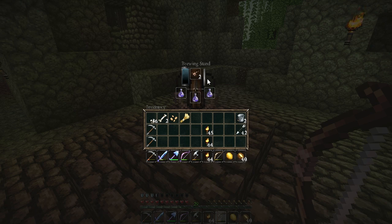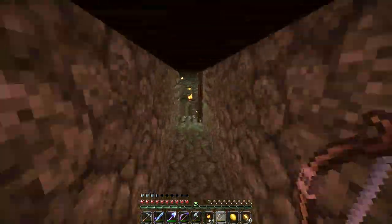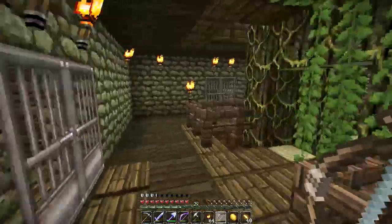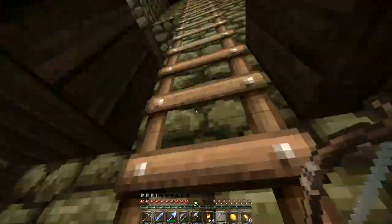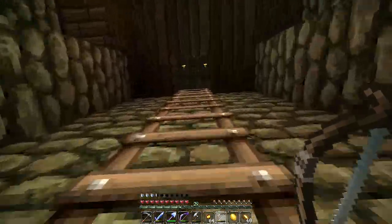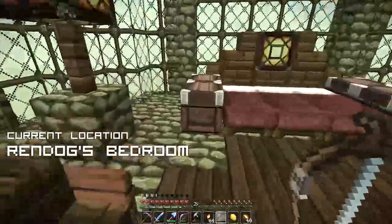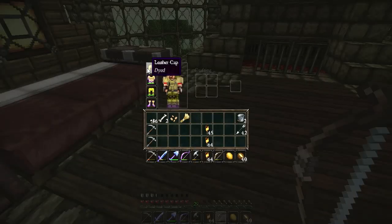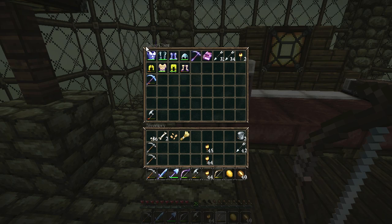Potion of Weakness — that is awesome! One fermented spider eye made three potions of weakness, that is freaking awesome. So we've got our potions of weakness. Now all we need to do is head to the nether, and that means we need to get our armor on because I'm not going into the nether wearing our construction gear.